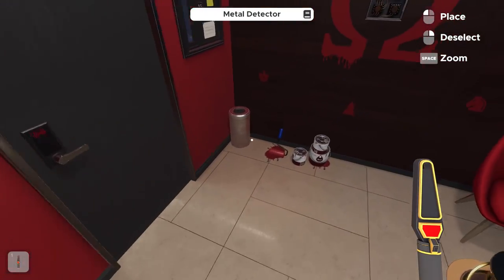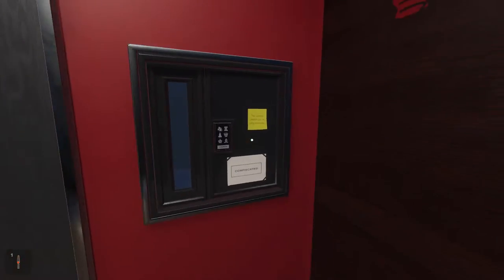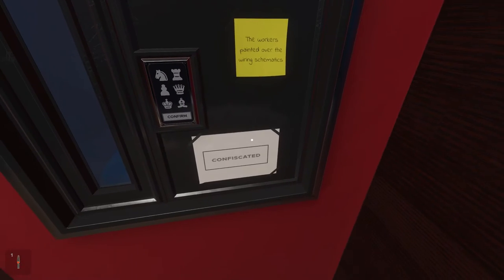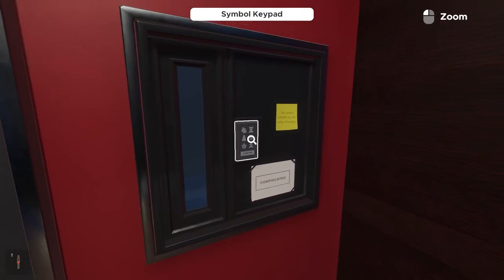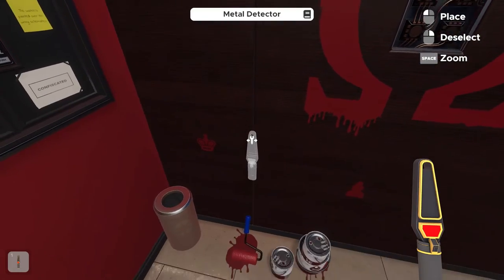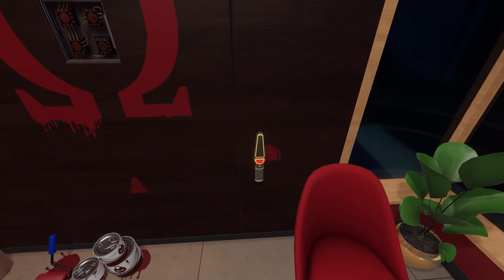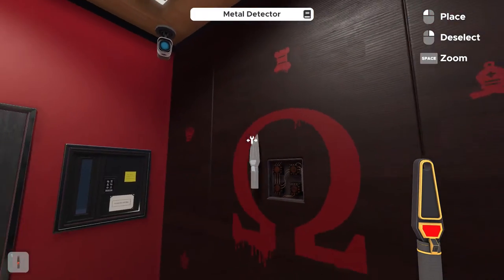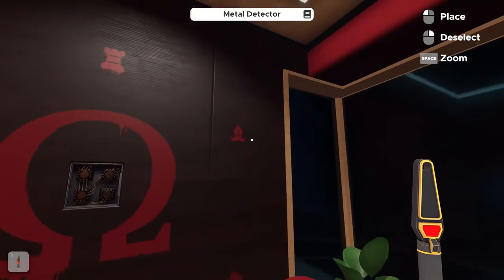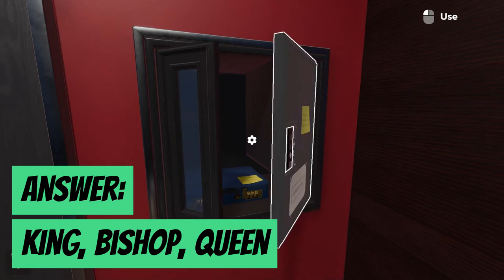We need the metal detector for this next puzzle — a bunch of different symbols painted on the wall with electrical circuits, meaning workers painted over the wiring schematics. We're looking for a combination to unlock the wall safe. Taking the metal detector, we slide it over the symbols: the king lights up green, the pawn doesn't light up, the knight doesn't light up, the bishop does, the rook doesn't, and the queen does. So we need king, bishop, and queen.